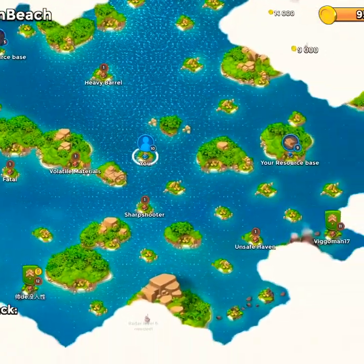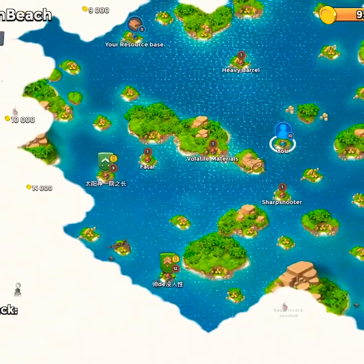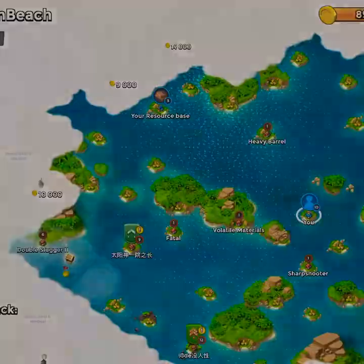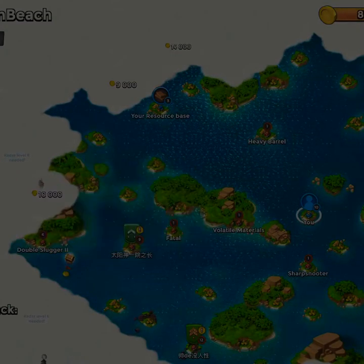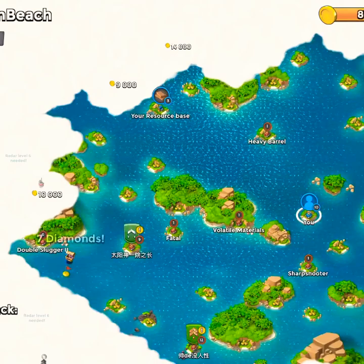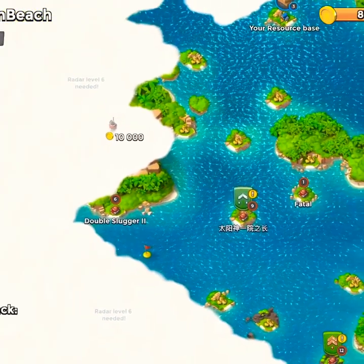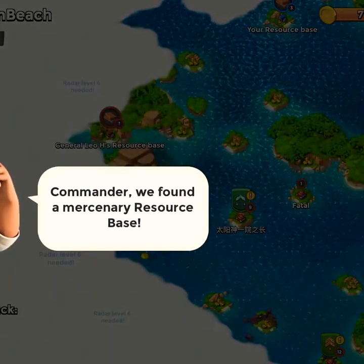The fun part about not building any defensive buildings is that we are left with all these great resources. Even using gold, it plays out well as we build resources through attacks. Now we can expand our map — we unlock all of these areas. There's the sub area where we need to get our sub, and we find another resource base.